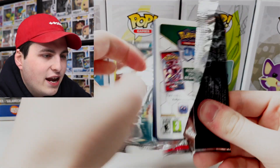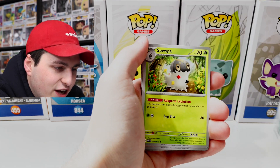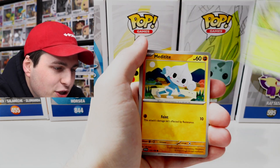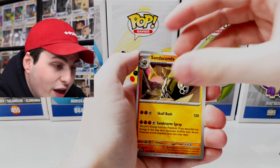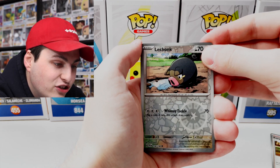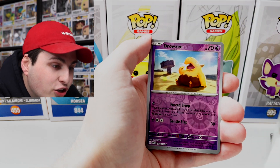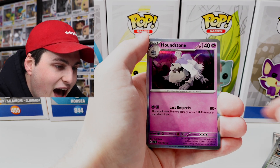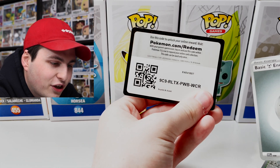There isn't gonna be a pack trick on this, so we can just flip it around. We've got Maschiff, Spewpa, Meditite, energy search, Beach Court, Sandaconda, and Lechonk — look at that chonk! There are going to be two reverse holos — you're always gonna get one, but the next card could be something cool. It looks like just a Drowzee, and then we've got a Houndstone behind that. We've got just the energy and here's the code card.